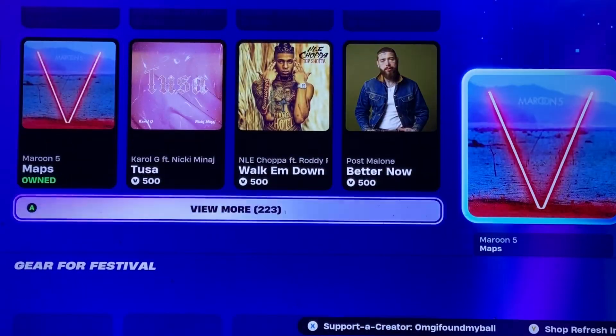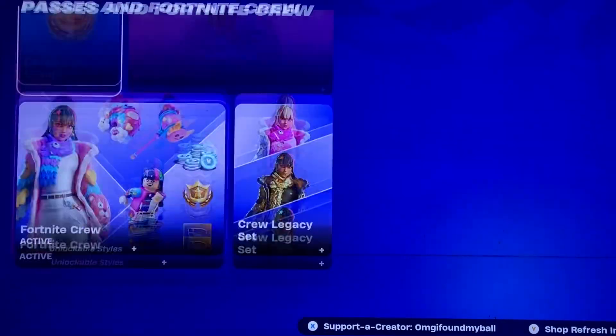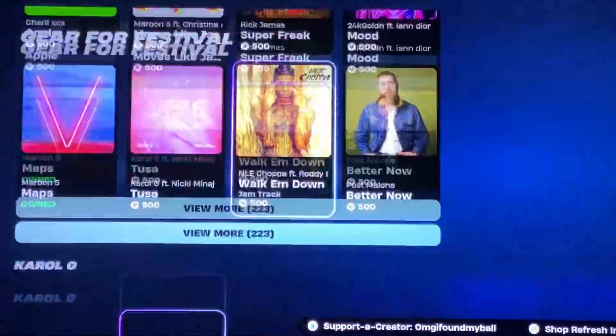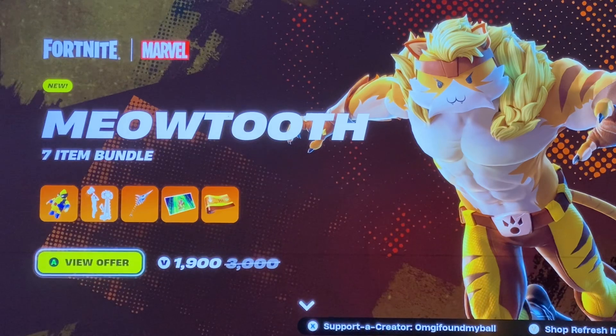And then we got the packs — Jam Tracks, Instruments, Carol G, Vehicles, Effects, and the Crew. So other than that, today's the big debut from Meowtooth. Hopefully you guys enjoyed this little item shop video and I'll see you guys in my next one.